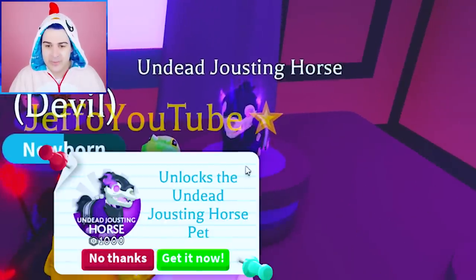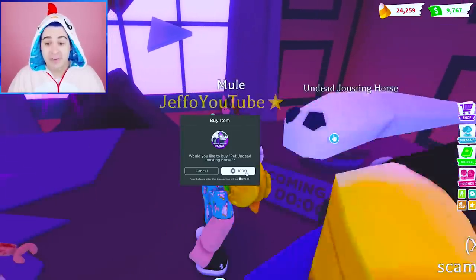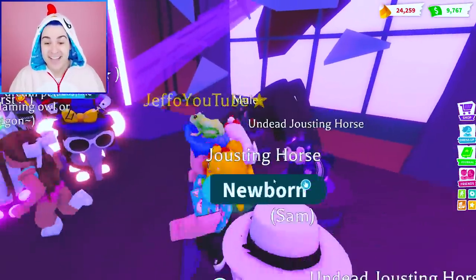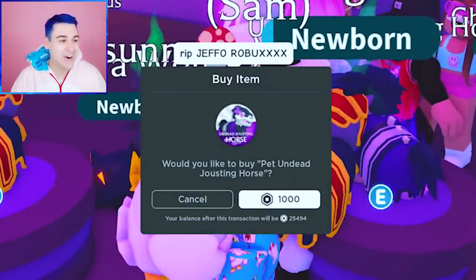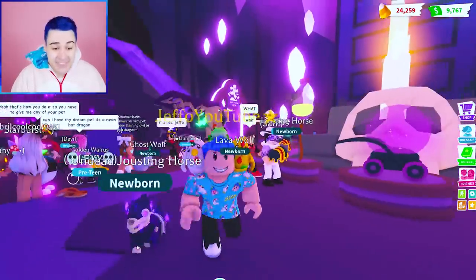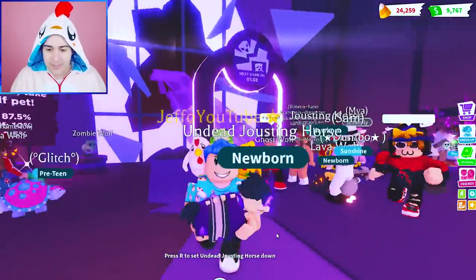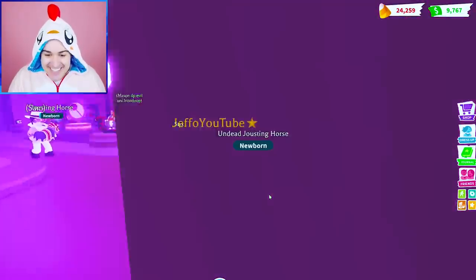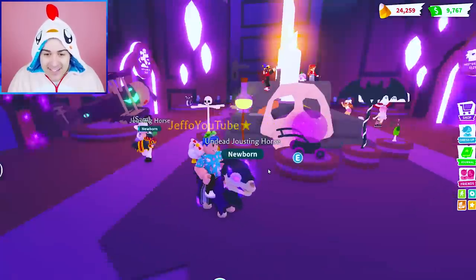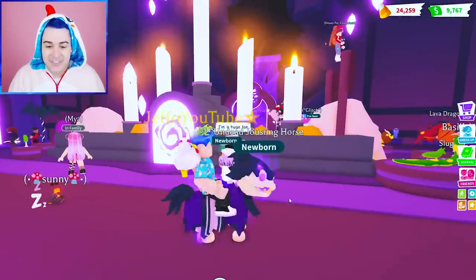That still leaves the undead jousting horse — unlocks the undead jousting horse pet, a thousand Robux. This is going to be serious. I have a feeling this is going to be like the coolest mega pet of all time, so I'm going to buy as many as I can. We're going to go back and get more at the end of the video because we have to give one away to you guys. The undead jousting horse — he's got a little bit of fire, purple eyes, and there's like purple fire and a purple aura coming out. He has serious energy — maybe rage, or maybe he's a really nice guy and that's just his positive energy.